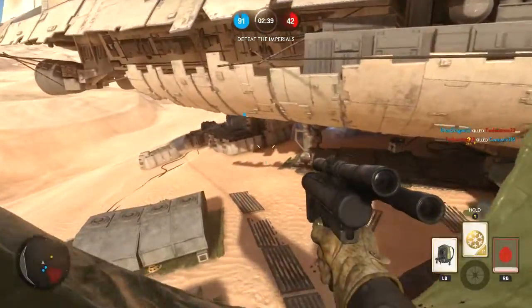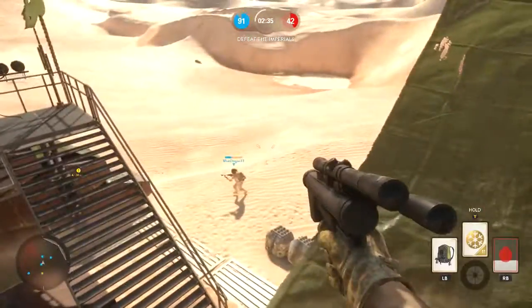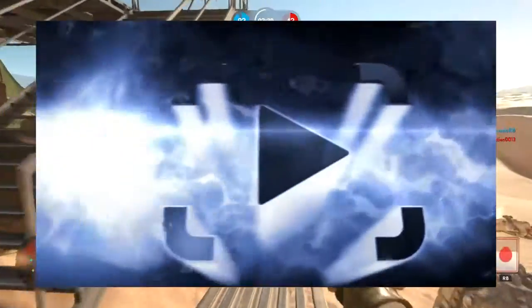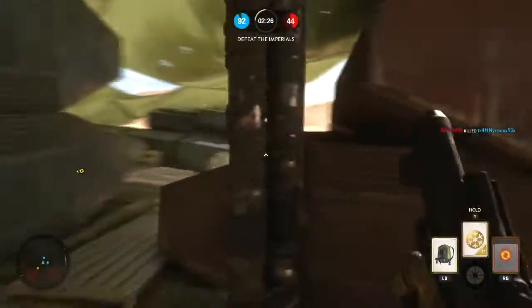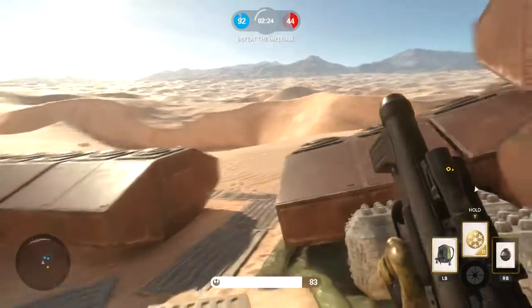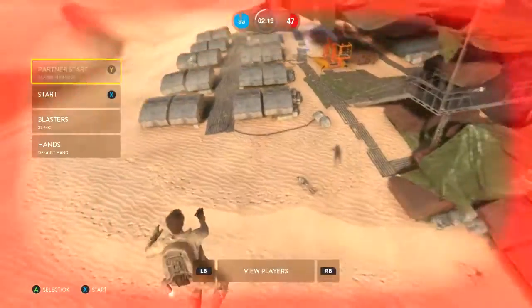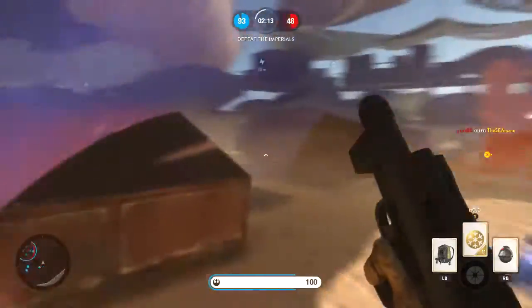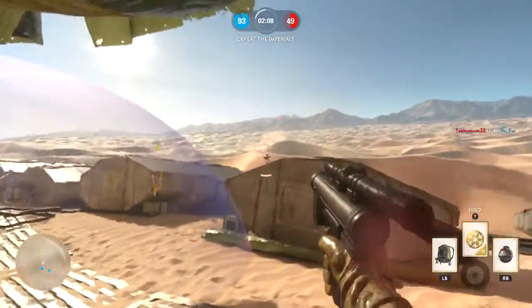The last method is method three — the paid one where you actually have to buy something. That something is an Elgato. This is a gift from heaven, no lie. You can see the gameplay in the background — that's Star Wars Battlefront with my Elgato recording at max settings: 1080p at 60 frames per second. That's pretty much as good as it gets on console.